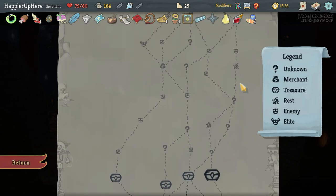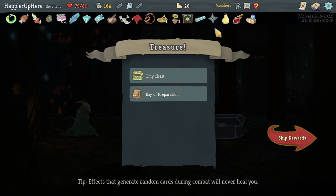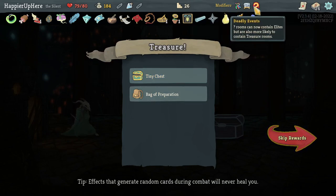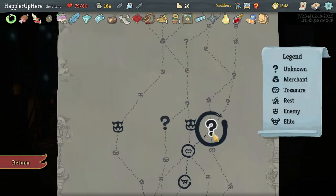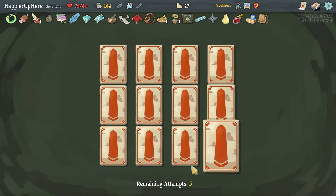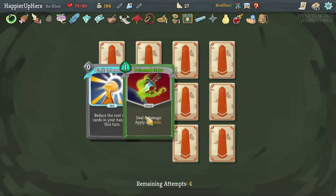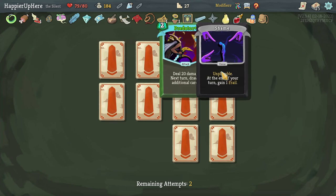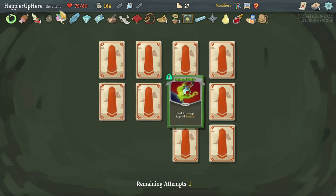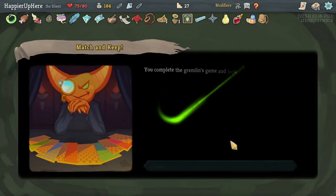Decided to go right with three extra question mark rooms. Got Tiny Chest — every fourth question mark room is a treasure room — actually I don't want that because I want question mark rooms to have a higher chance of having elites. Let's take the Bag of Preparation instead — at the start of savage, draw two additional cards. I only have one curse right now. Got Neutralize, Poison Stab, and Predator as card offers. I already have one Predator.